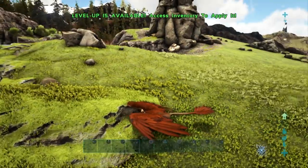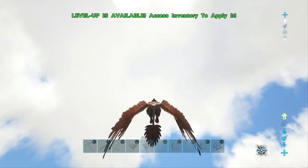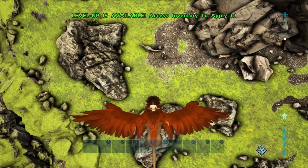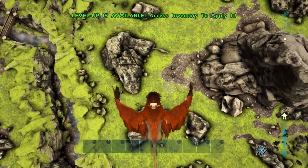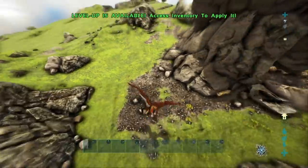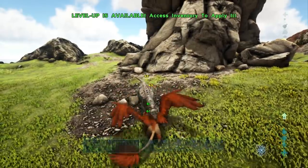You do need to have a particular amount of momentum behind you to actually pull it off, so do take that into mind as well. The final ability of the Griffin is that it can actually do a drive-by with its claws. Once you get enough momentum — we just have to find something to kill, there we go, we've got an Allosaurus down there — once you build up enough momentum from being high enough in the sky or from flying, you can press your primary attack and you'll do a swipe attack.